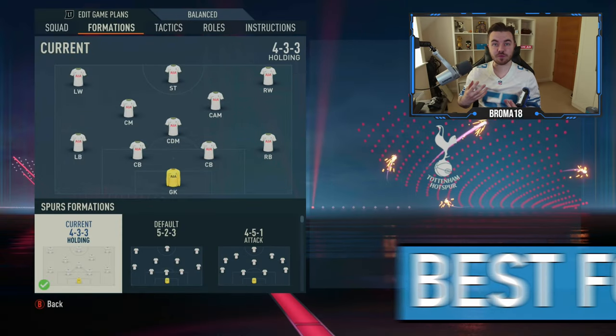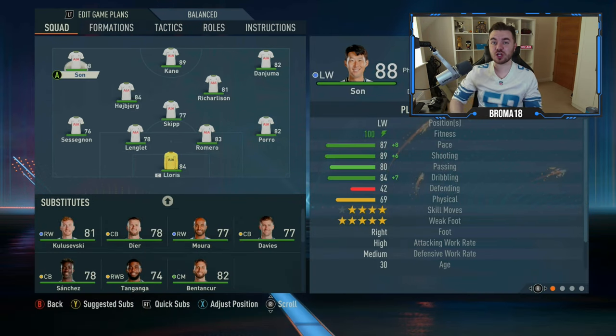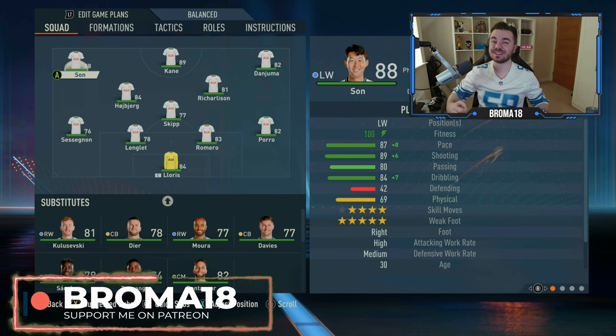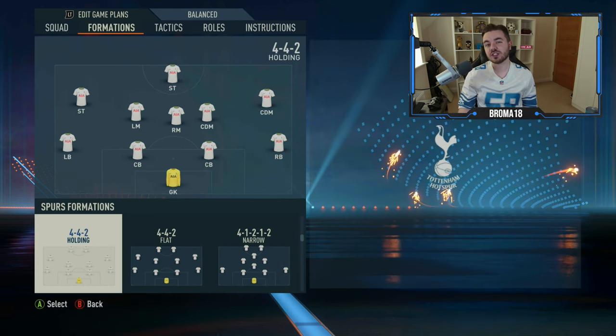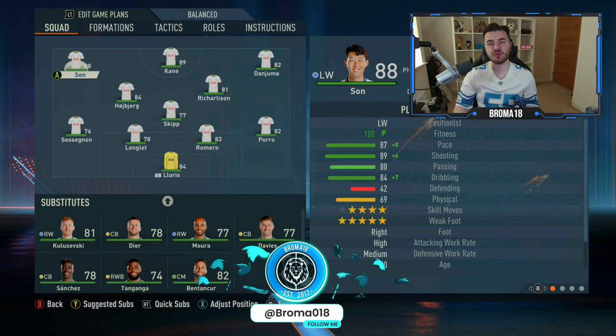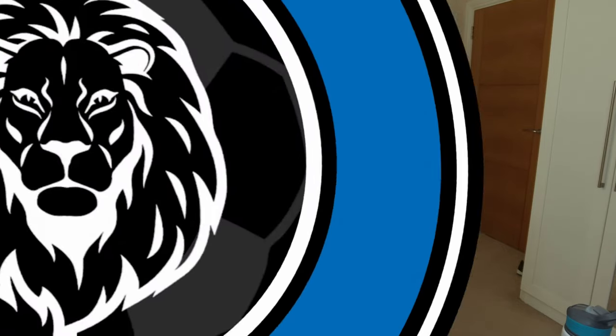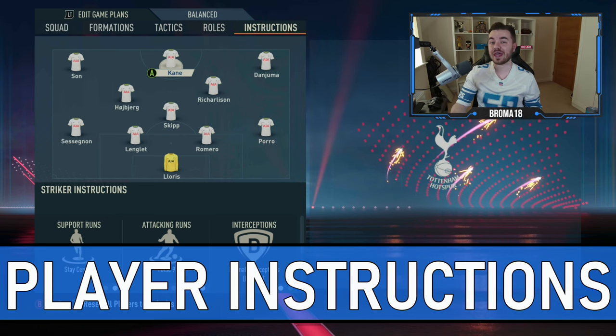First, let's talk about formations. It's very important that you select the right formation, because the best thing to pair with a false nine are wingers — you want them in those advanced forward areas ready to penetrate the opposition's back line. We're looking at formations like the 4-3-3, 4-2-3-1, 4-4-2, and 4-2-4. We've opted for the 4-3-3, which is the most well-known to work with a false nine.